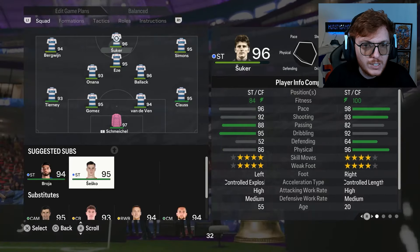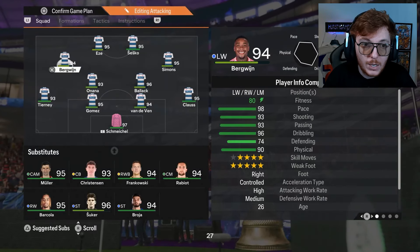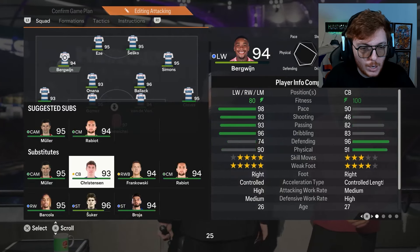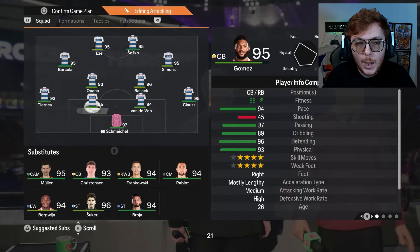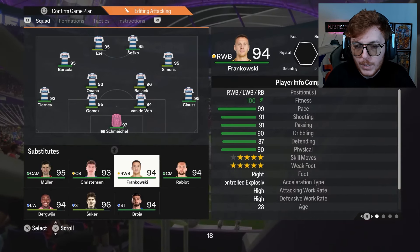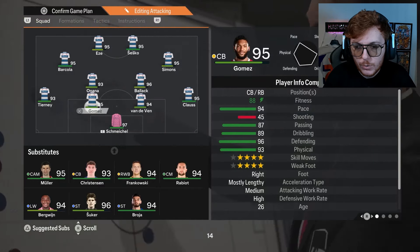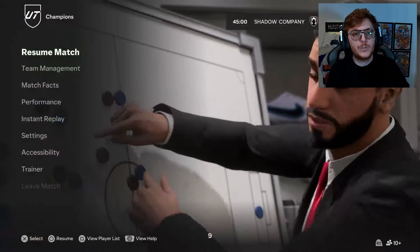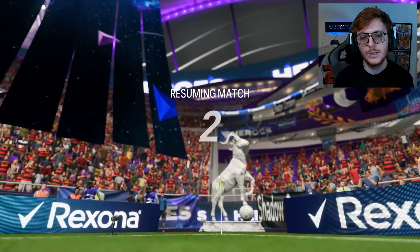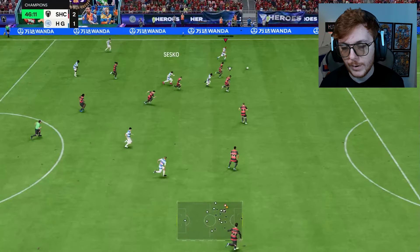We're going to make some changes — Sesko is going to come on for Davil, nothing against Davil, I just need to tweak things a little bit. Barkola is going to go on the left hand side as well. I'd love to bring on Frankowski but he's right-footed and it's too much of a silly risk. I'm going to go into the 4-3-2-2 — it's my go-to formation when I need to chase something down. But this guy playing five at the back is killing me.